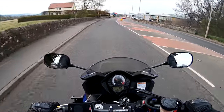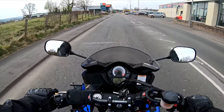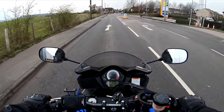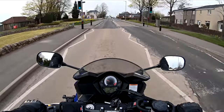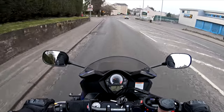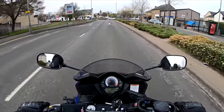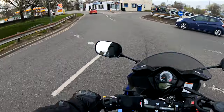No matter what roundabout you approach, no matter how big or small or how many exits it has, the pattern is always the same: choose the lane, stay in the correct position, make sure you're doing all your safety checks, correct indications, and lifesavers before you exit. Some roundabouts can really catch people out because you pick your lane, get onto the roundabout, and then the lane suddenly splits into two. Then you've got to decide which lane you're taking — that's when paying attention to road signs is crucial. Also remember, if you need to stop at a roundabout, you still have to do lifesavers.